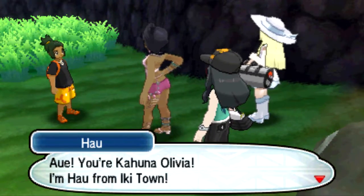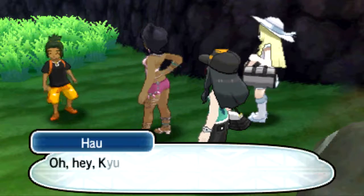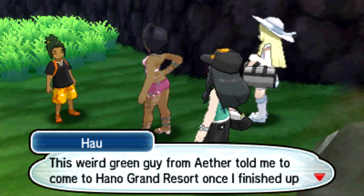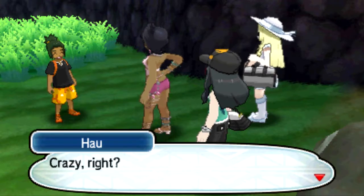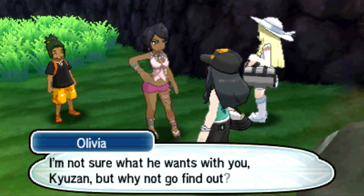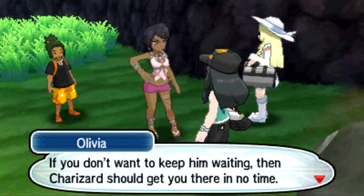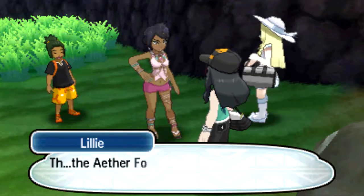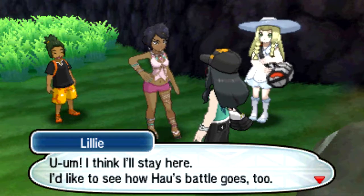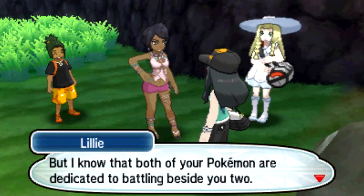You're Kahuna Olivia. I'm Hau from Iki Town. You gotta let me battle you. Oh hey Kuzan, guess what? That weird green guy from Aether told me to come to the Hano Grand Resort once I've finished up with my grand trial on Akala. Crazy, right? The Aether Foundation. I'm not sure what he wants with you Kuzan, but why don't you go find out? If you don't want to keep him waiting, Charizard should get you there in no time. The Hano Grand Resort lies on a bridge near the Dimensional Research Lab. I may not be as strong as my Grandpa Hala, but I can still raise my Dartrix and the rest of my team to do the best. Now show me how Hau can do.